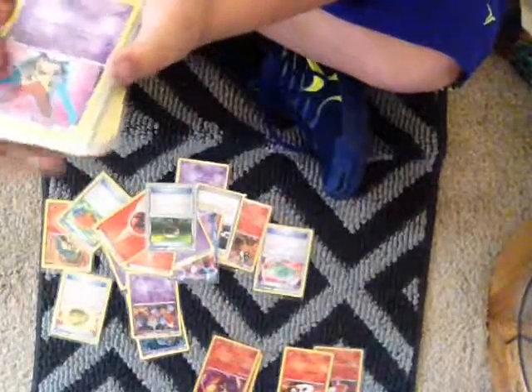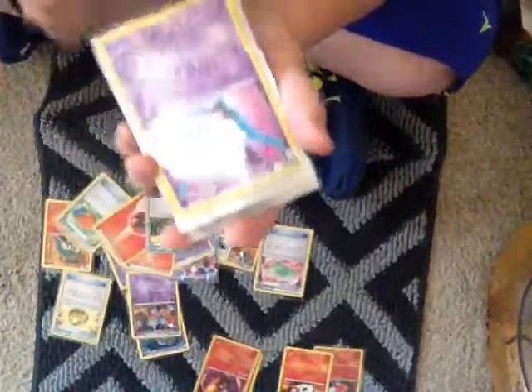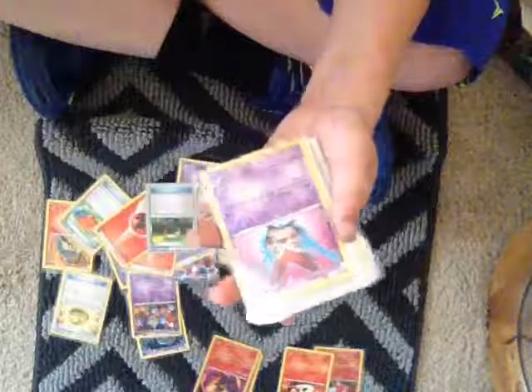But it's really risky. Flip 2 coins — if any of them is Tails, this attack does nothing at all. But if you get both Heads, it's really powerful. You could one-shot most guys.